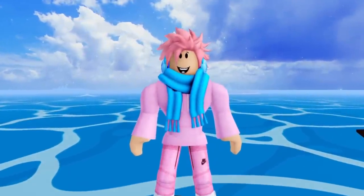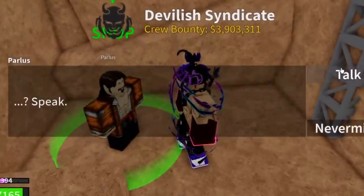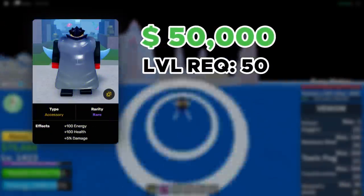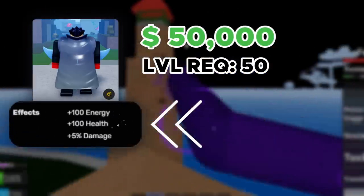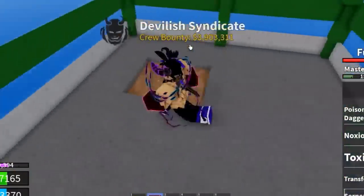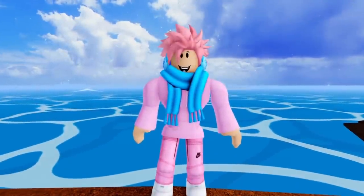First up on the list, we got an accessory called the Black Cape. This is a rare accessory and can be bought from an NPC called Porus, who's located at Marine Fortress in the First Sea. This accessory costs a total of 50,000 belly, and the level requirement to purchase it is 50. It gives you plus 100 energy, plus 100 health, and plus 5% damage. Overall, a decent accessory if you are a beginner, but you should probably switch to a different accessory as soon as possible, because this is the first accessory in the whole game.